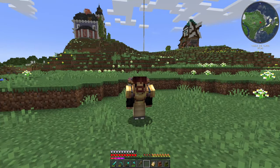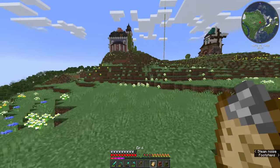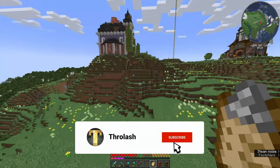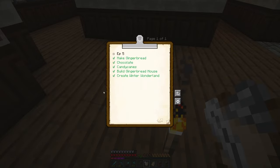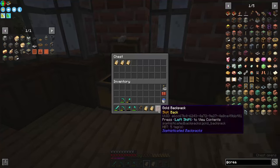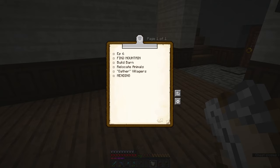I've been promising you guys something for a while now and have not delivered — and no, it's not good content. I have a clipboard here, the episode five clipboard. We did all of the things. It's amazing what you can do when you write the clipboard after you do the episode. Here's episode four's, and the two things we didn't do were clean up and find a mountain.